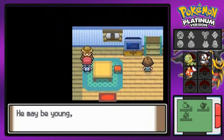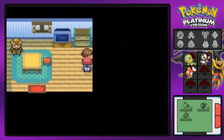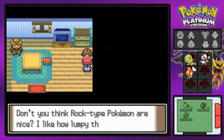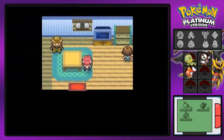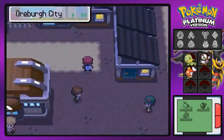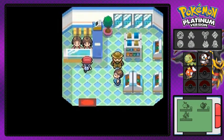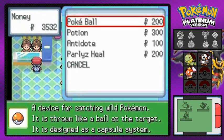We're just gonna be talking to quite a few people here. This guy is talking about Roark the gym leader, very motivated. And this lady says Roark uses Rock-type Pokémon because they're sturdy and stuff. It seems to be the norm for every gym leader to have a Rock-type as their first gym.